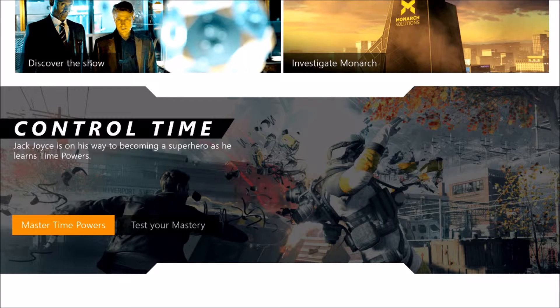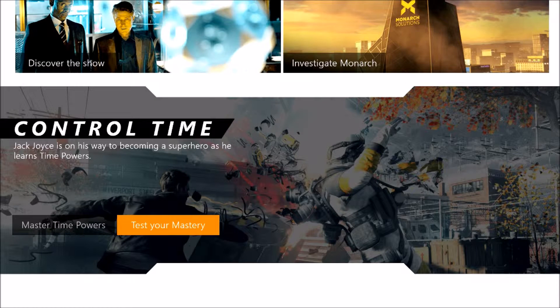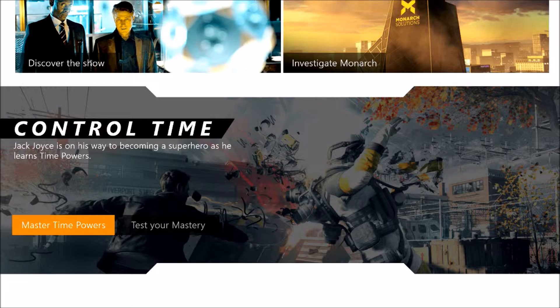Hey guys, it's Colonel Coffey here from 221B Gaming, and once again we are back on the Quantum Break app, as we're calling it. This time we're going to be learning how to control time, and then we're going to be quizzed on it. So there's some gameplay involved here, and there's a bit of spoilers on the abilities you're going to get to use, so I'm just warning you guys on that. But it doesn't give too much away — it's only the one scenario that's played out. So first of all, let's master your time powers.